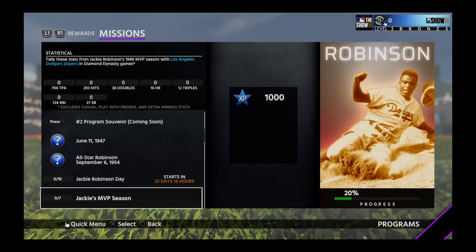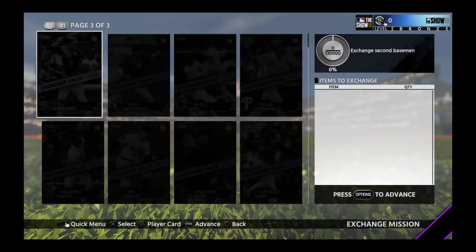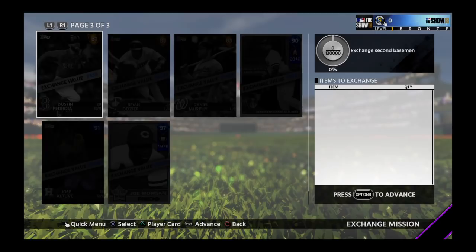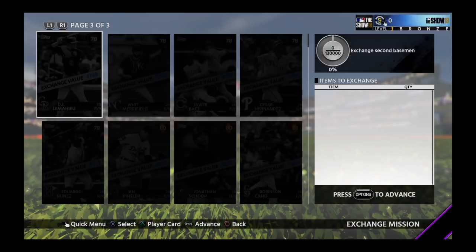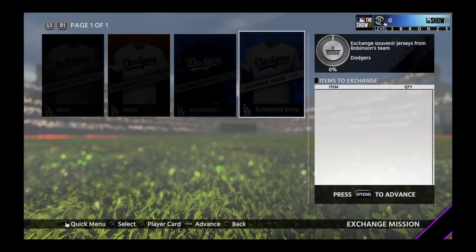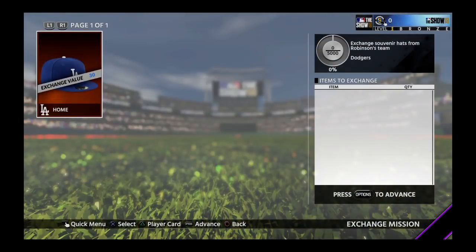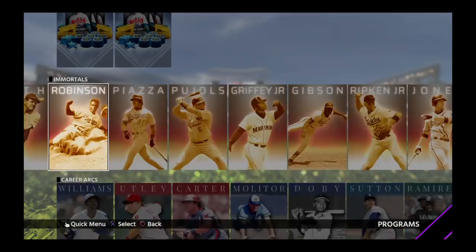Next, we've got to get all these stats with LA Dodger players in your lineup. Then we've got to exchange a bunch of second basemen — we need 130,000 exchange value for that. Joe Morgan has 100,000 exchange value and Pedroia has 7,655. We need 130,000 total for Jackie Robinson. There's also a jersey exchange needing 15,000. And here are the different jerseys — get those done and you get the Immortal Jackie Robinson card.